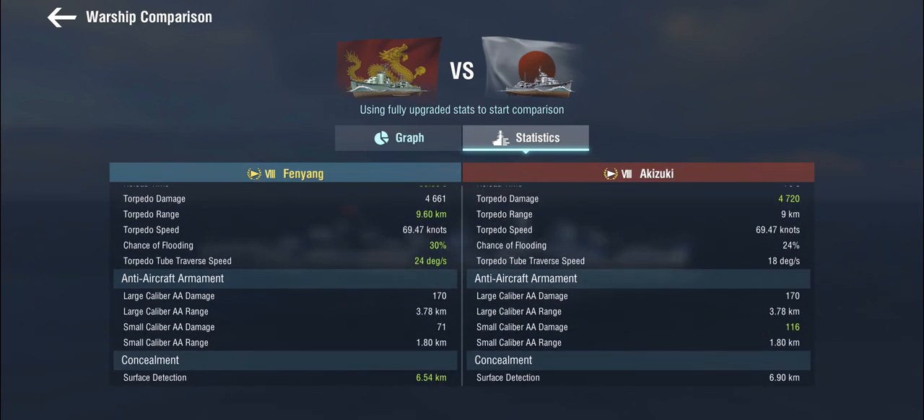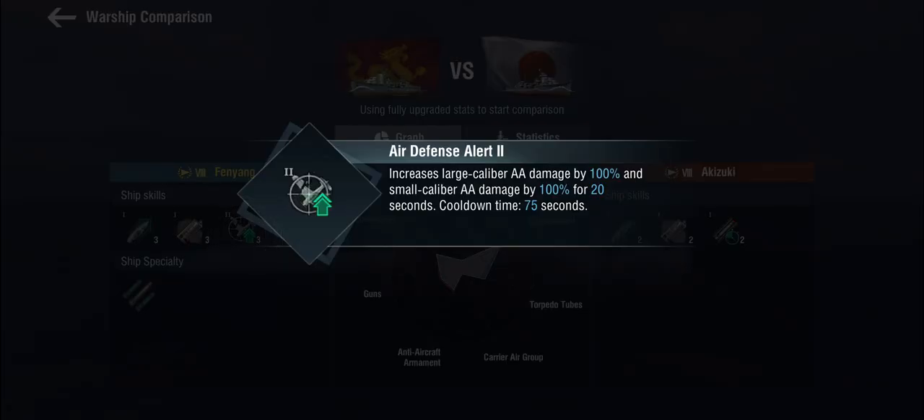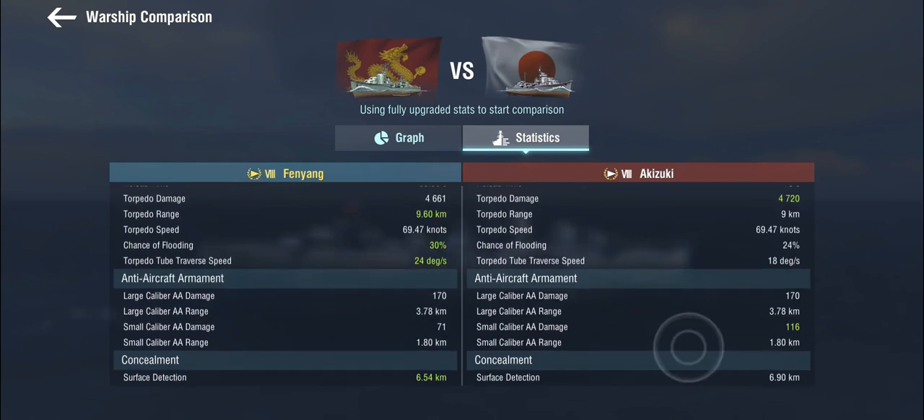That gets us down to the AA, and that's where it gets a bit funny, because for some reason the Fen-Yang actually has worse AA than the Akizuki, at least on the small caliber AA. But in return she does get the defensive AA skill, and she has better surface detection, which is not unimportant. It's an air defense 2 which doubles these, so effectively we get about 140 on the small caliber and about 340 on the large caliber AA - which isn't terrible, but it's also not going to make you immune to airstrikes.